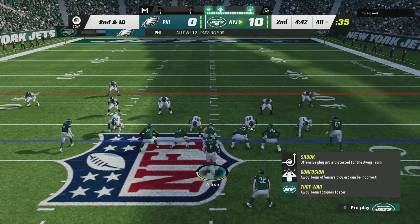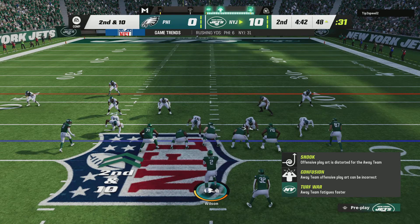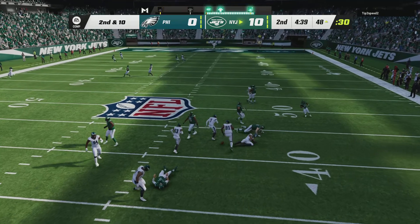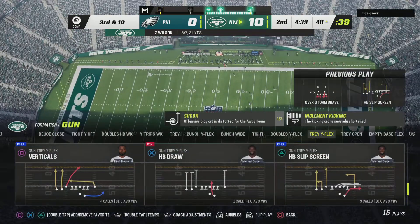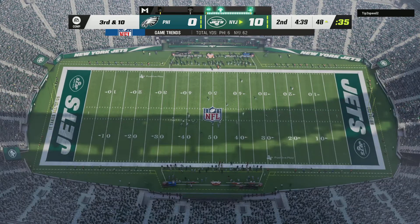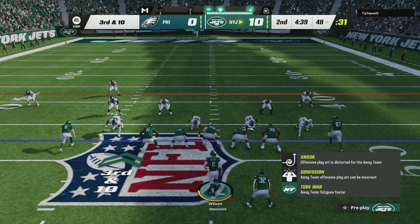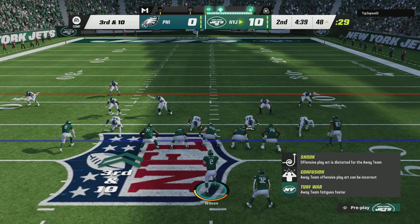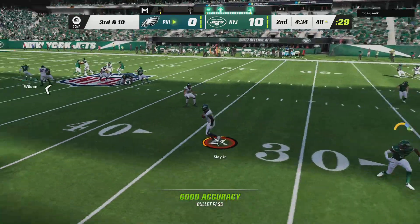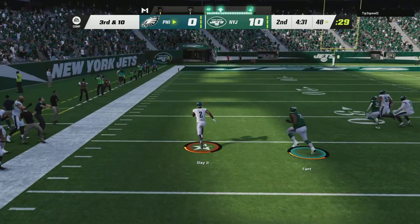Throwing on first down, but this one winds up incomplete. Throwing again on second and ten — Wilson — and this will be well too low to bring in, it's incomplete. So far on this drive they've forced incompletions on first and second down, bringing up third and ten. That brings up the big question: do they bring pressure or do they play coverage on this down? Trying to fit it in, but it's intercepted — Darius Slay with a pick.